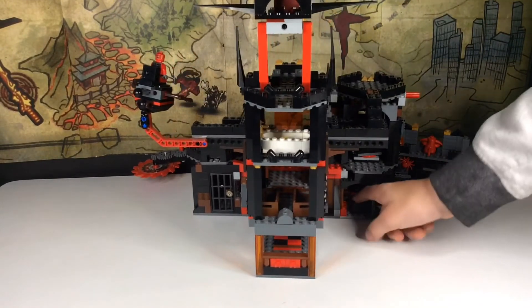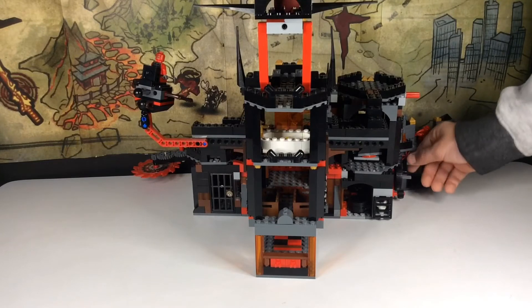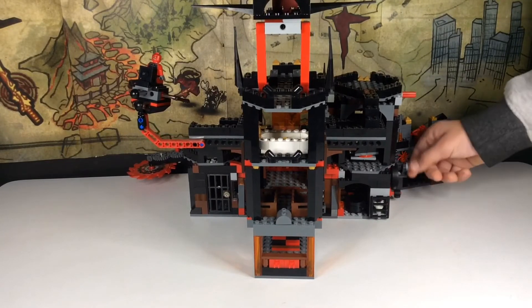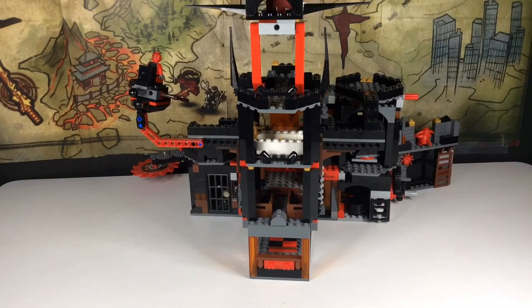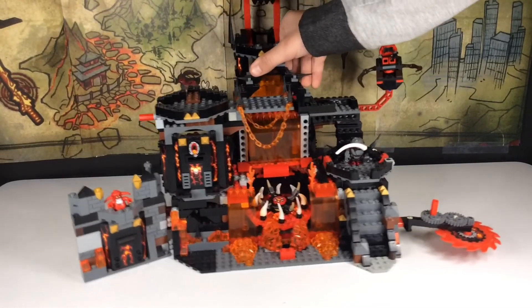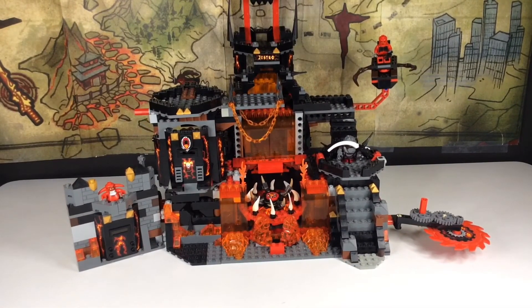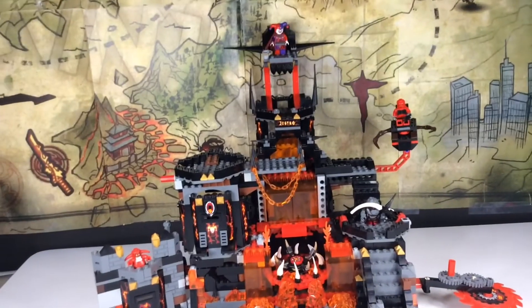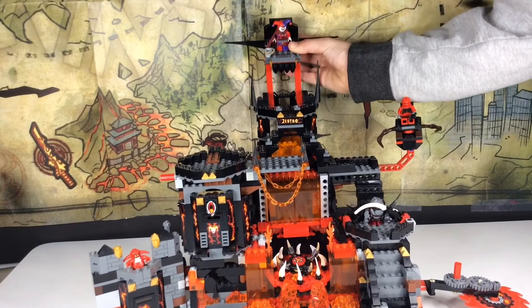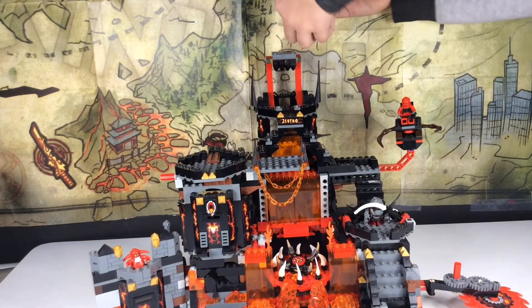Back here we also have a pot and a kitchen. And here's a mechanism that spins the front with the evil dudes in it. Then up here is Jesteros's throne — you can take it off and it's like flying.